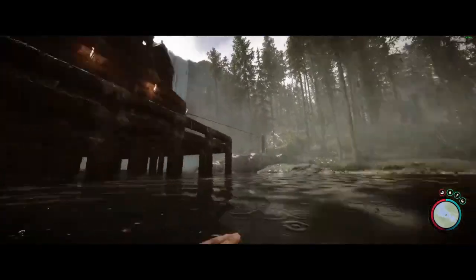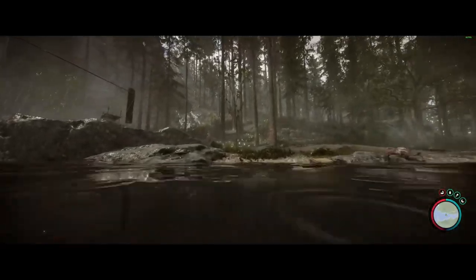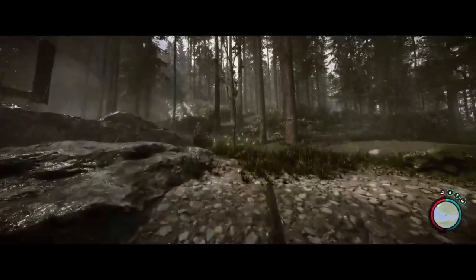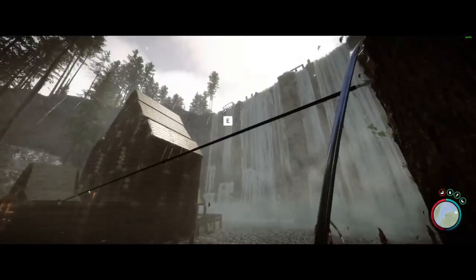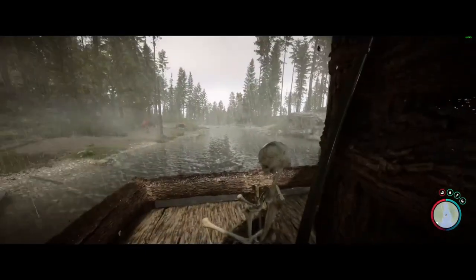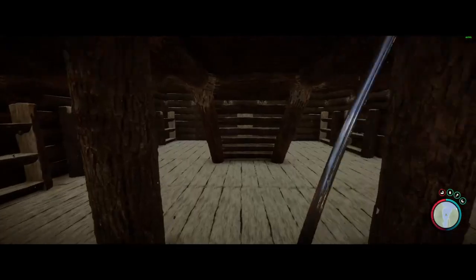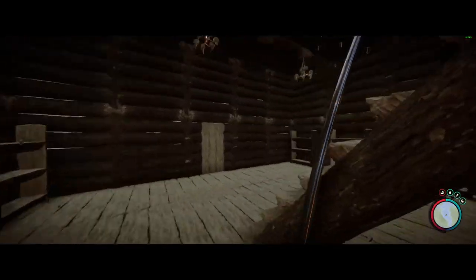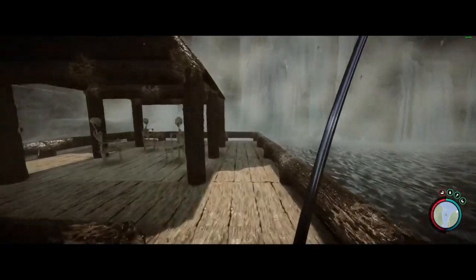So this is the first positive side of having the base here — the cannibals simply can't get to you, they can't use the zip line, they can't swim, so you're pretty safe. And you can see that this house is pretty big; I could make multiple floors, so it can be even bigger.